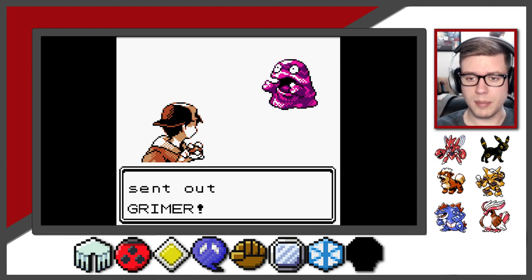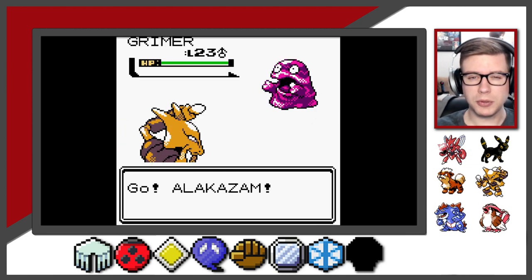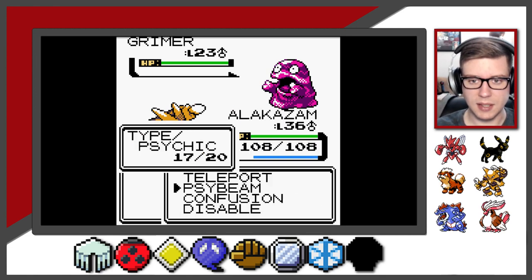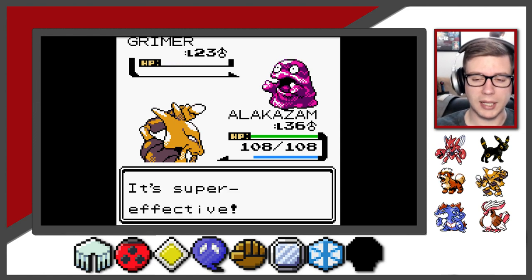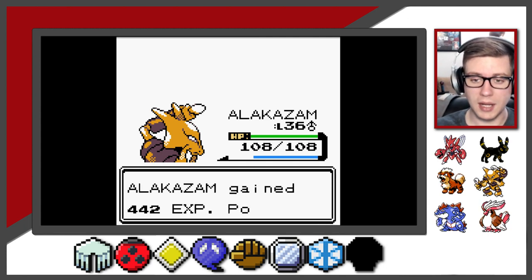Grunt sending out Grimer. Typical Team Rocket lineup. Make sure that you have a lot of antidotes or full heals or anything like that to get you out of any sticky situation where you could be paralyzed or poisoned along the way - with Arbok, potentially Ekans, Golbat, Grimer, Muk, those types of Pokemon that Team Rocket usually carries.